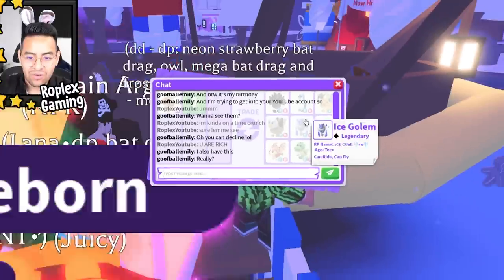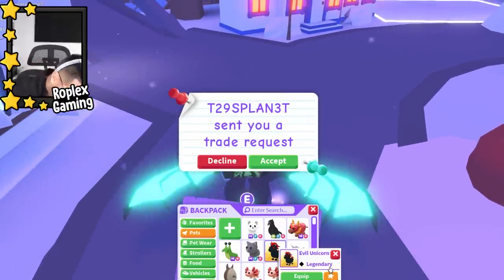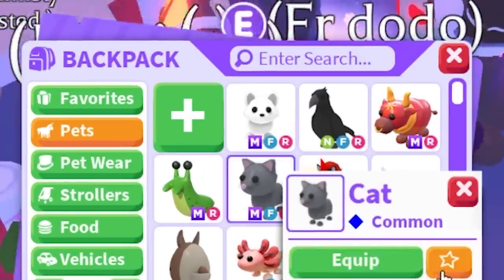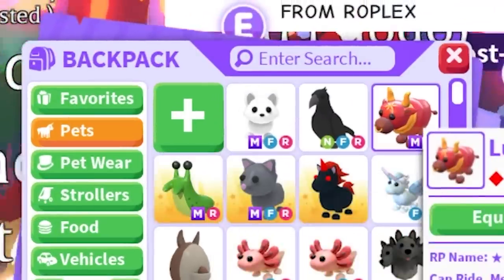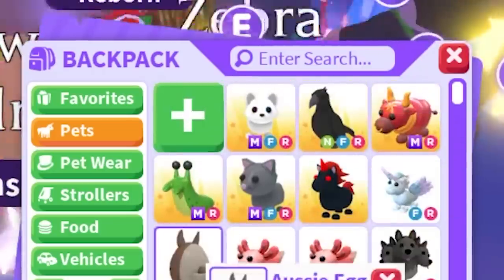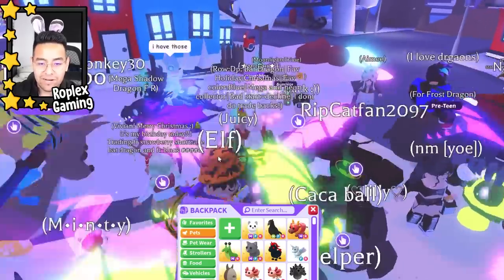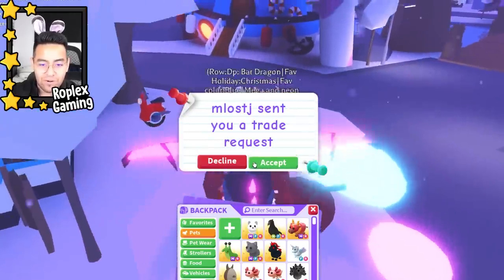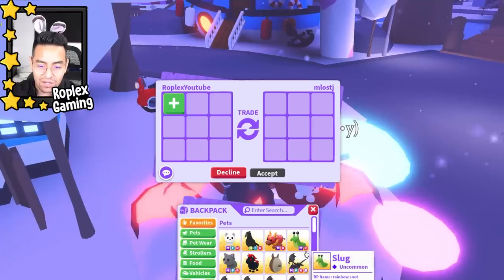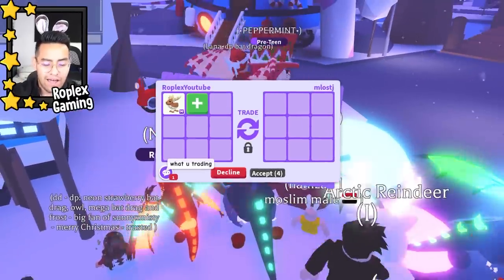Before the next trade, let's scroll up on my inventory and favorite the megas and good legendaries. There we go — all our megas, and that arctic fox, I'm definitely making a video with that. Let's favorite the Aussie egg too. I'm gonna pass on this trade for now so I can trade more people, because I already know what was offered and I'm probably going to do that one.